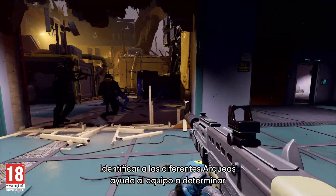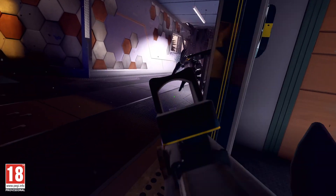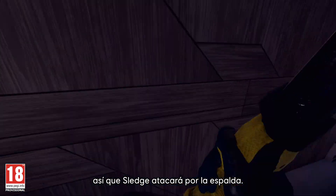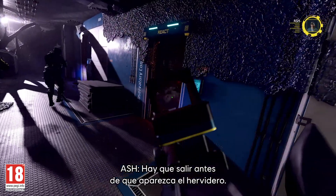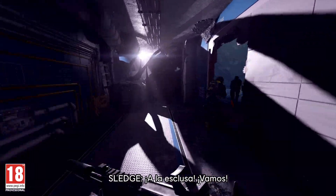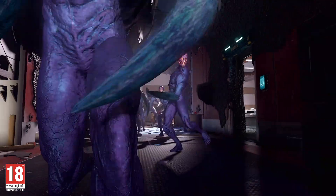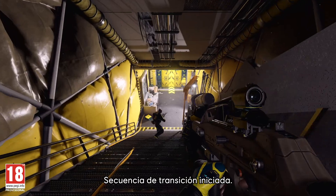Identifying Archaean variants helps the team determine the best approach to take them out. We've spotted a router — it can immobilize anyone in front of it, so Sledge will swing around back. Before the swarm appears, get out of there and don't push your luck. Airlock — go!